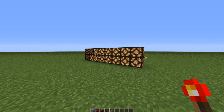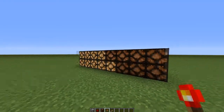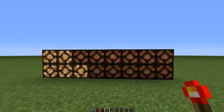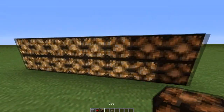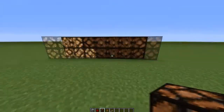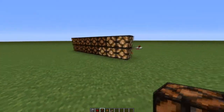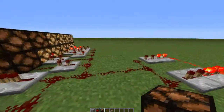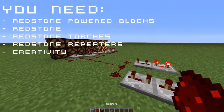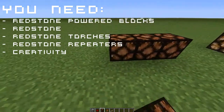Hey guys, welcome to Minecraft. I'm going to be showing you how to build a sweeping light. You can use this with redstone lamps, or if you want to trigger a whole bunch of dispensers multiple times, you can do that too - whatever is powered by redstone. So I'm just gonna show you what it looks like. There's probably a way easier way to do this, this is just the way I've been doing it. To start off, you're gonna make your row of lights.